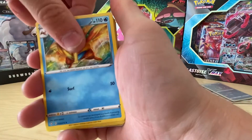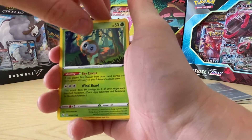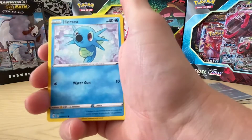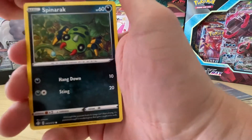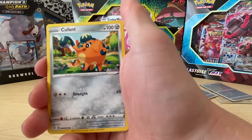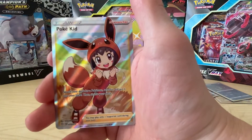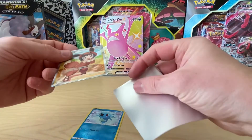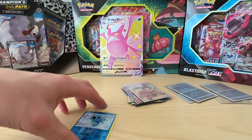Right, so Energy, Boltund, Rusted Shield, Rotom, Rowlet, Gossifleur, Snom, Spinnarak, Cufant, Gossifleur, and Pockey Kid - nice, very nice. I think this has been a really good box to be honest.